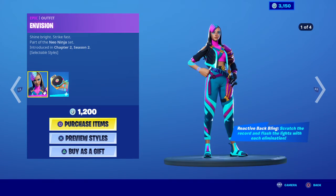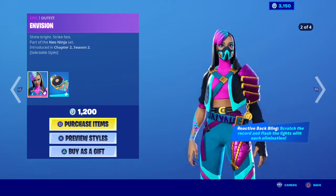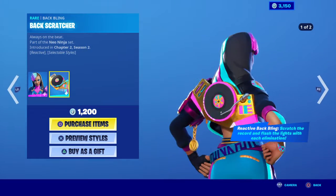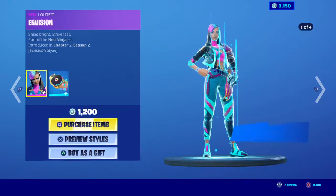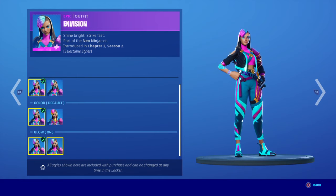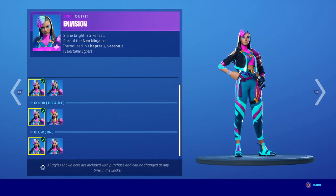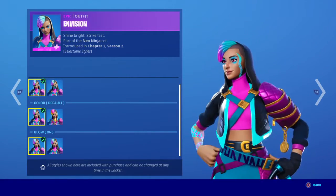And then we have Invasion — this is a new skin as well. She has a back bling and a pickaxe which are kind of cool. I think she has two styles — actually she has a bunch of styles. You can decide like how her coat looks. She's okay, I'm not sure.